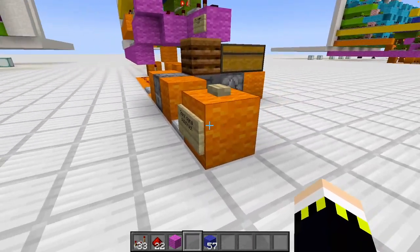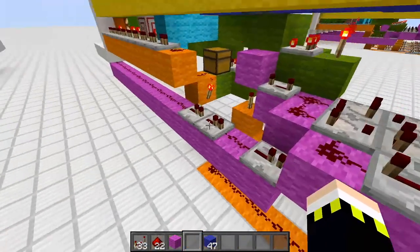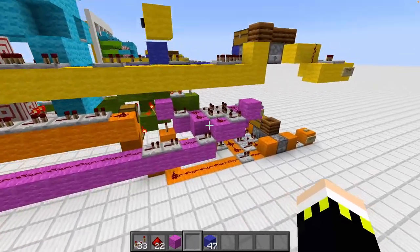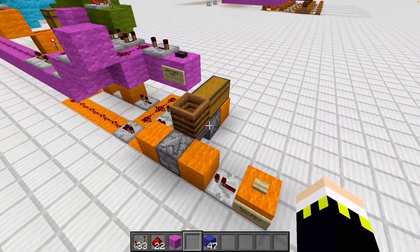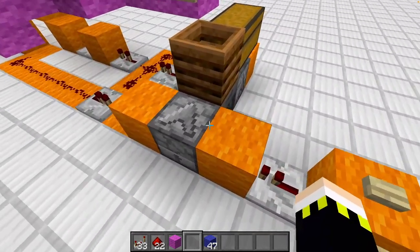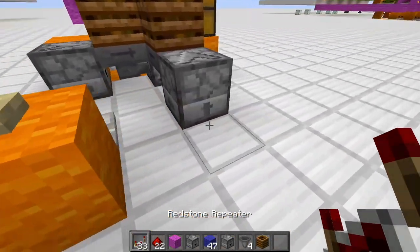If you put, say, 10 items into the subtract dropper, it will decrease the signal strength by 10. Since we had 14, four lamps should remain. The system is completely reliable — you can press front and back simultaneously and they get counted as different outputs at different inputs, processed correctly. There's a minor fix needed here: you need two separate hopper lines facing into the main dropper to get non-dependency between the circuits.